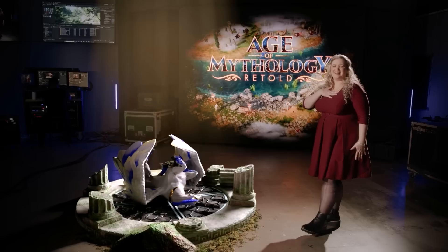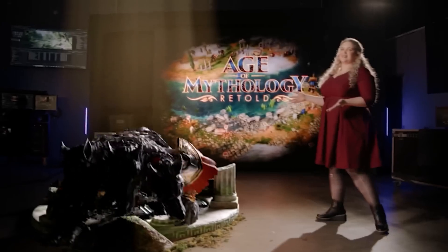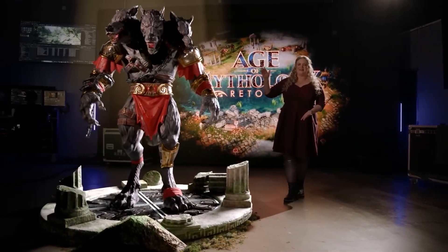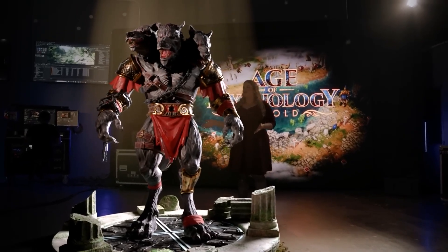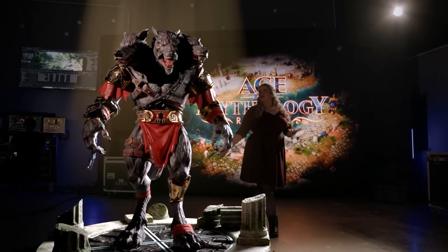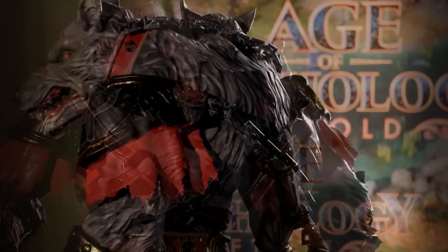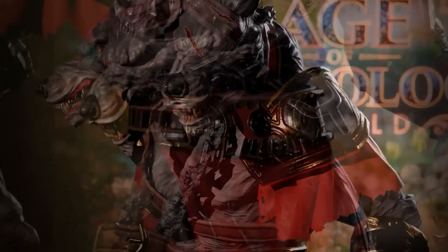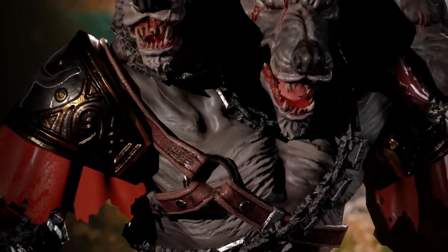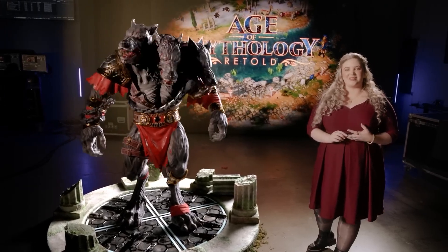I don't want to keep us too long from the Titan that you're all excited to see, so I'm sorry Pegasus, we have to say goodbye. Alright, last but not least let's bring in Cerberus — the Hound of Hades and Titan of the Greek civilization. He wears heavy chains and tattered armor which represent his escape from the underworld, as well as the mark of Hades on his shoulder pauldrons. Titans have been upgraded to be more powerful against walls and buildings, and even rivers and oceans won't be able to stop their wrecking power. With three ferocious heads and more destructive power than ever before, Cerberus will be a formidable opponent or a powerful ally in Age of Mythology Retold.